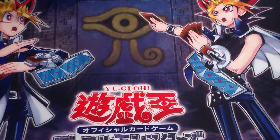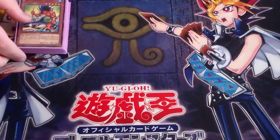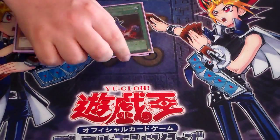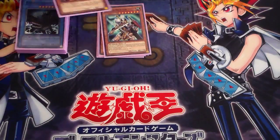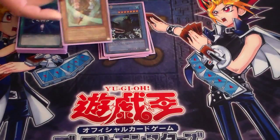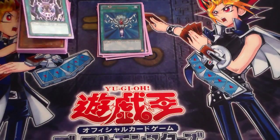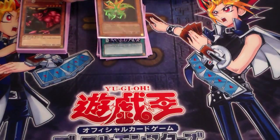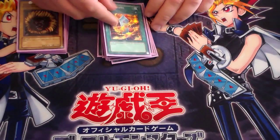And then we just have now one last pile of just extra stuff from my collection — stuff I put in and out of the deck when I feel like it. Legendary Fisherman, Premature Burial, Swamp Battleguard, Sword Hunter, Necomani King, Fortress Whale, Gear Freed the Swordmaster, Monster E-Born, Release Restraint, Gift from Weevil, Parasite Parasite, and Lava Battleguard.